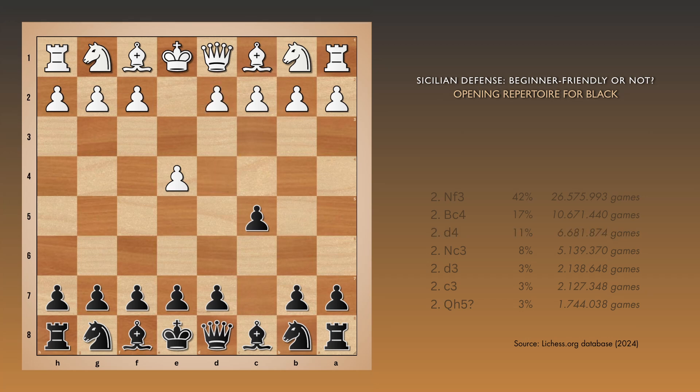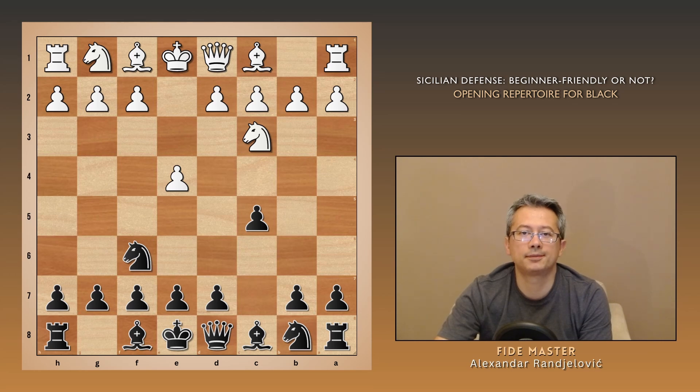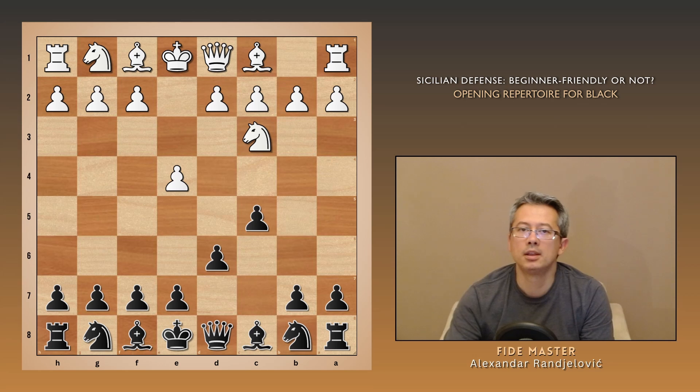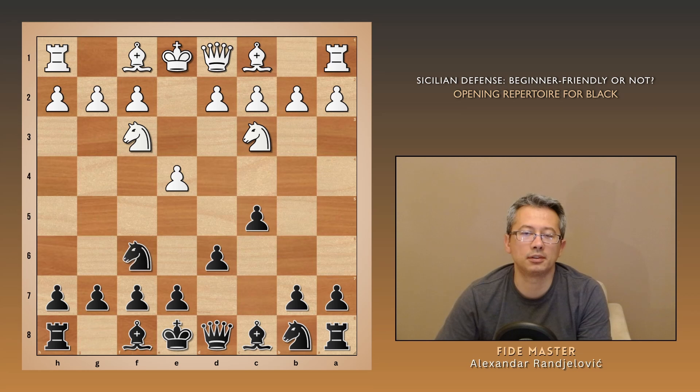Now let's look at Nc3, which is a simple developing move and nothing else. We shouldn't rush with Nf6 just yet, because if white plays e5, the knight might have to retreat to g8. Therefore, we should play d6 first. In this position, white usually develops the other knight, and we continue as planned with Nf6.